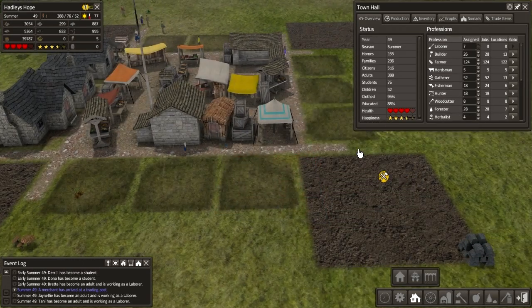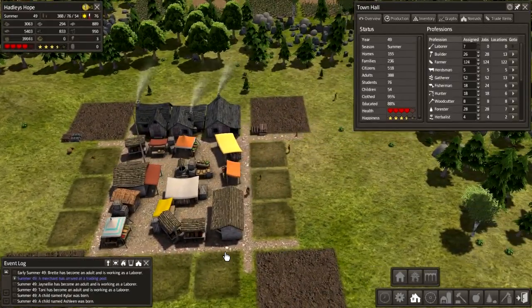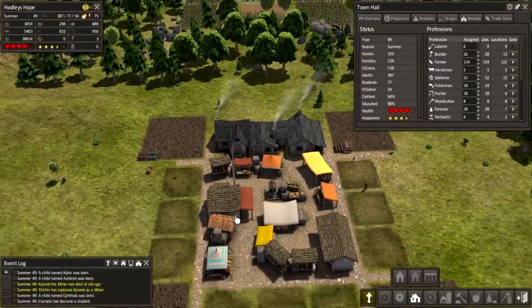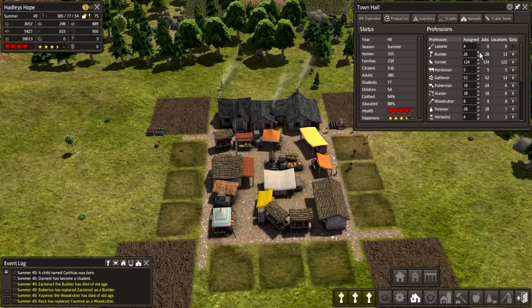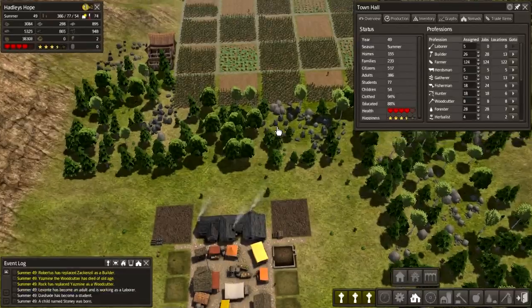There we go. Okay, so we can put three in now. Remove this stockpile and then we'll redo it. We need more builders, but don't really want to take anyone off of laboring right now.